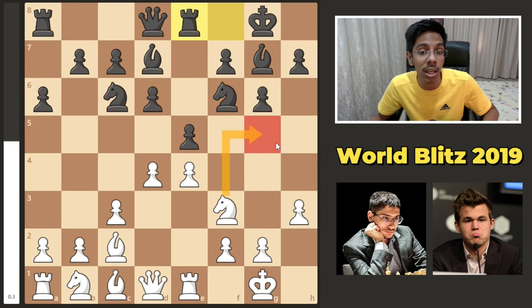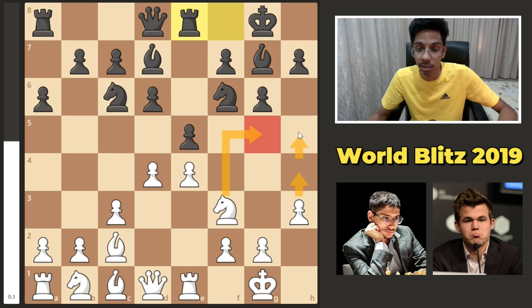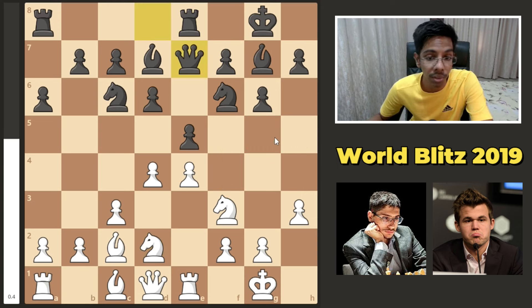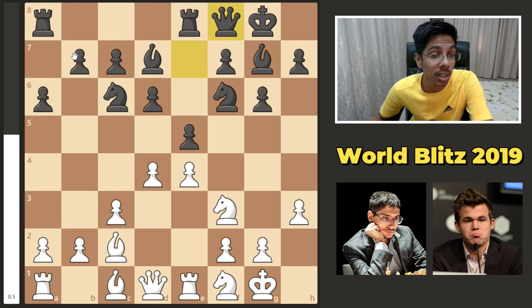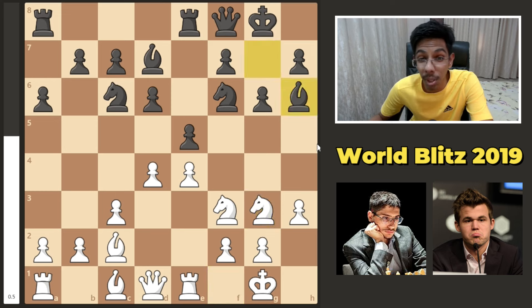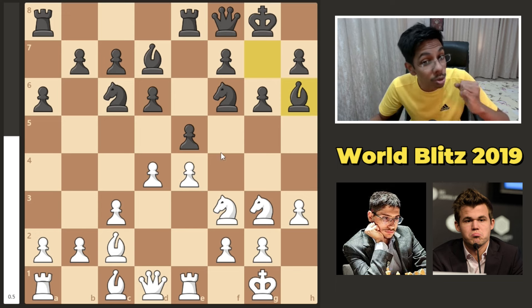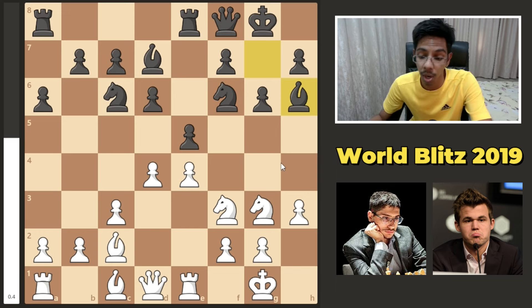White is gonna hop the knight here, maybe push the edge pawn and look to attack the black king. The game went on with knight to d2. Queen e7 trying to shuffle the pieces. Knight ready to f1, ready to go to g3. Queen f8 just connecting the rooks. Knight hopped into g3, bishop h6. This is the plan behind queen f8 — trying to trade pieces. Whenever you are cramped up, you should try trading the minor pieces. That is what Magnus is trying.